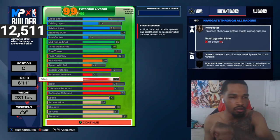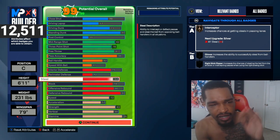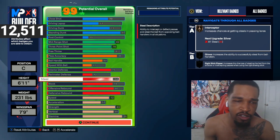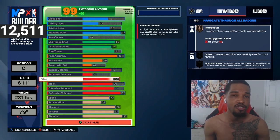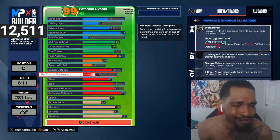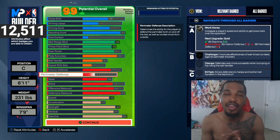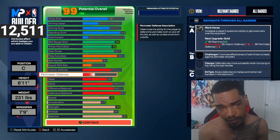We got a 68 steal — I'm gonna try to push for a 70, but 68 is good enough to get your pass lane steals. You'll definitely get a lot of pass lane steals with a 68. We got 42 perimeter defense — as a center, as long as you know how to play good perimeter D, use hands-up defense at the right time, and move your center properly, you'll be fine with a low perimeter defense.